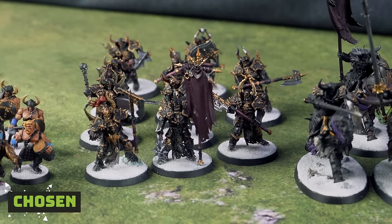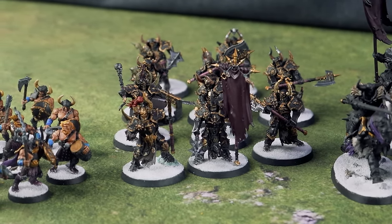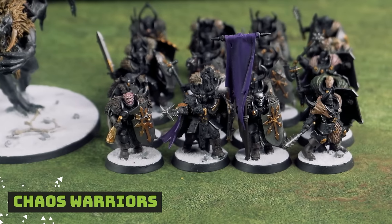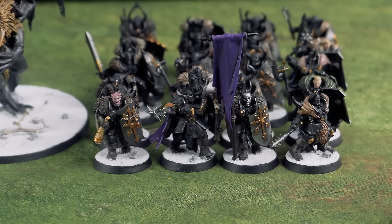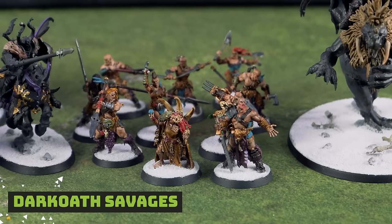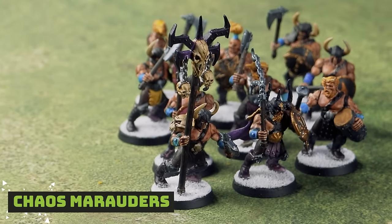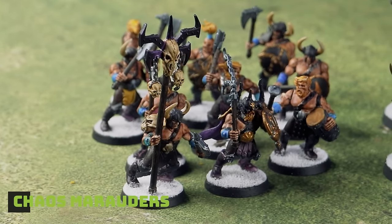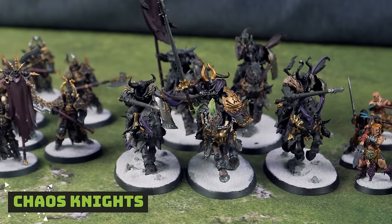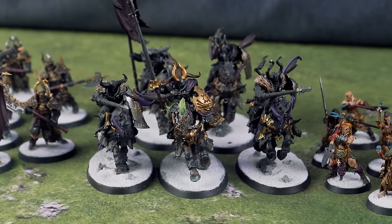My last hero is a Chaos Lord on Foot with the Conqueror's Crown, and his Retinue is the Chosen. The Chosen are marked Undivided so they get lots of rolls on the Eye of the Gods. I have a unit of Warriors marked Nurgle with the Banner of the Eroding Icon, a unit of Darkoath Savages who are unmarked, and Chaos Marauders — stock standard 10-man dudes I'm using as a screen to die. My last unit is Chaos Knights marked Khorne with the Banner of Rage.